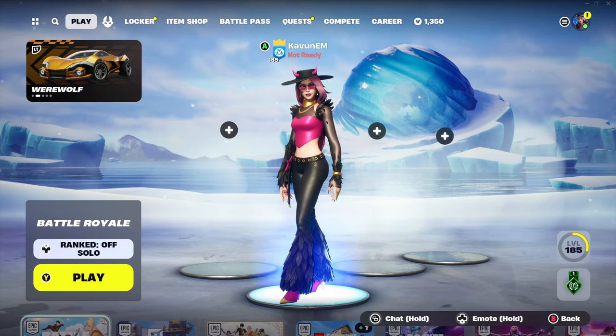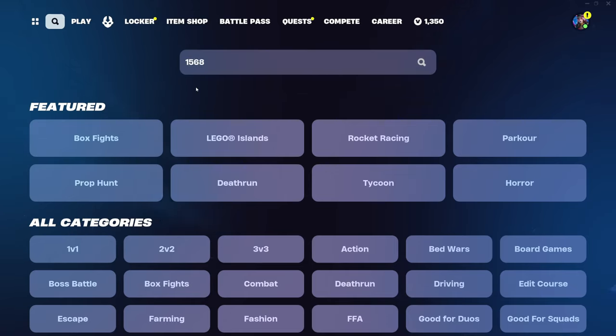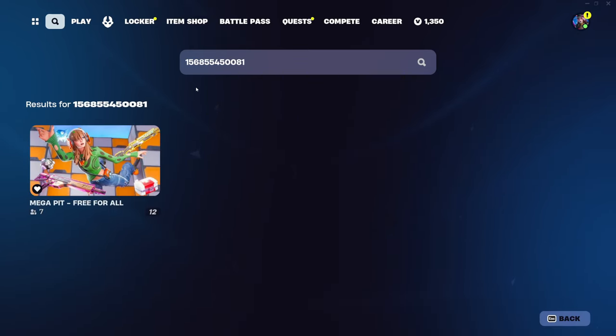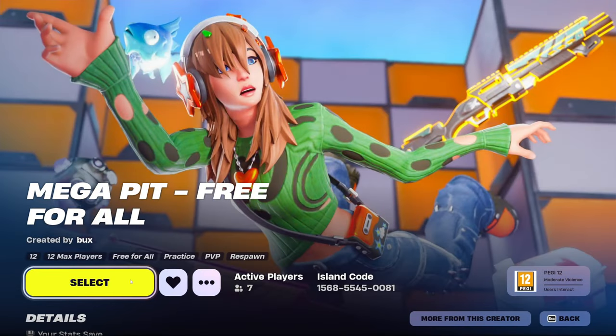What you guys need to do is make your way over to this tab right here and just put in this island code: 1568-5545-0081. Once you put in this code, just click Enter and this map is going to pop up on your screen. Click on this map and just press Select.